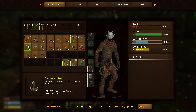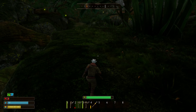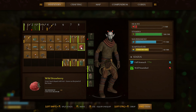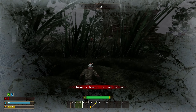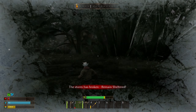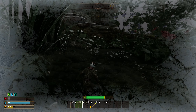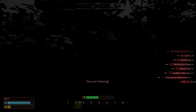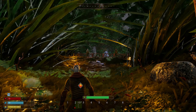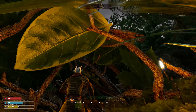More ants — several ants again. This game has me on panic mode. Wait — mushroom steak? I didn't realize I had that. Let me eat one of those to get nourishment way up and get some health regen going — eight nourishment. Storm has broken — remain sheltered. I'm currently not sheltered.